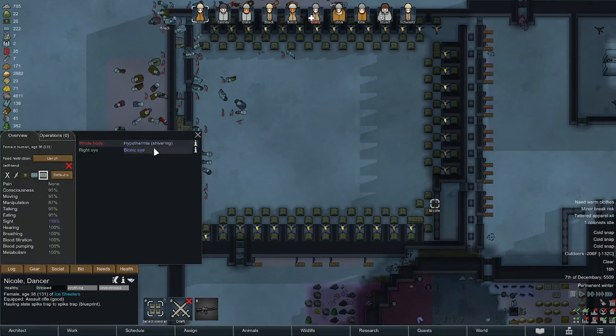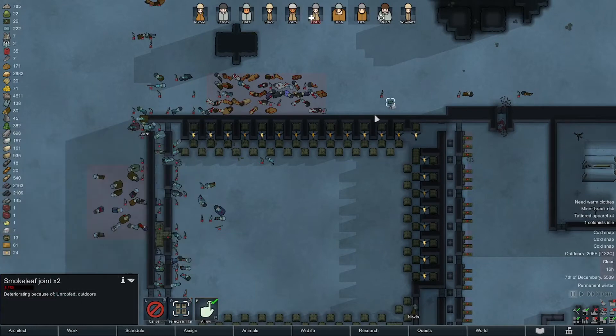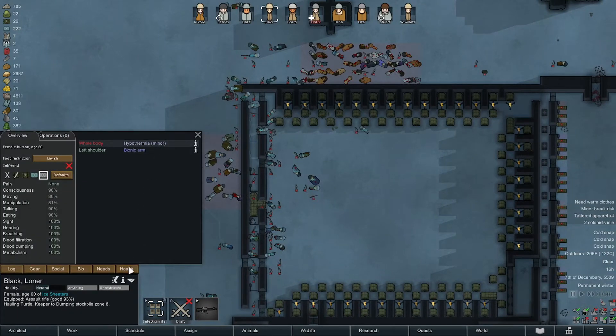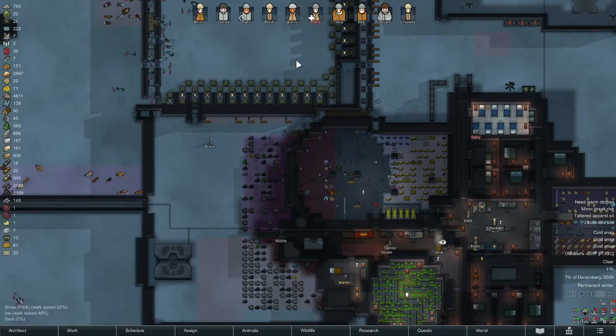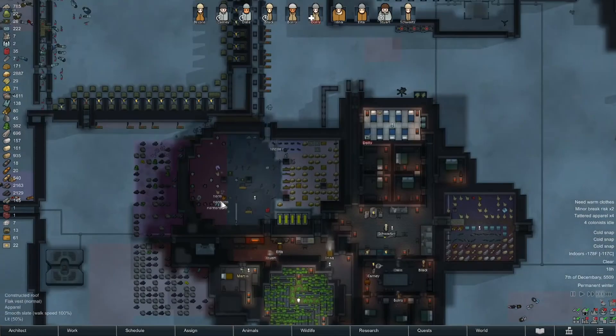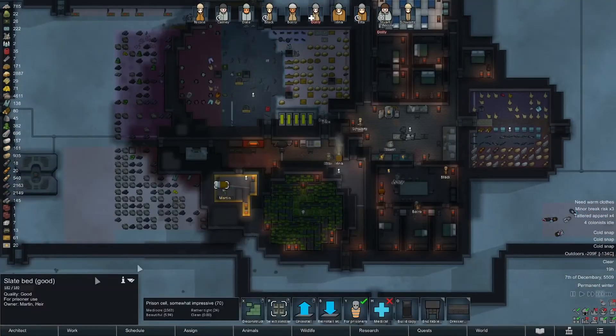I shouldn't really see anybody else outside except Nicole. I'm going to let these go — they're almost done anyway. I think maybe one of the keys is to unrestrict everybody for maybe two hours or something. I wish I could set up an auto schedule so they'd spend an hour outside, haul a couple bodies, and get back inside.